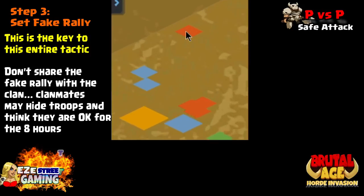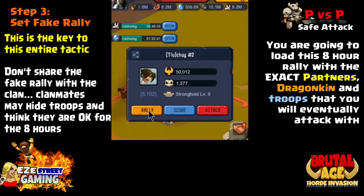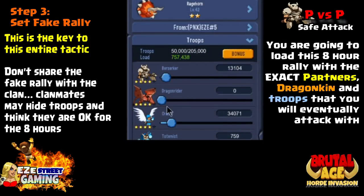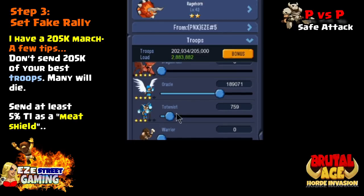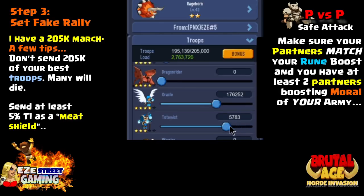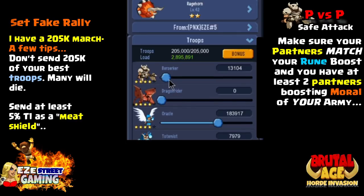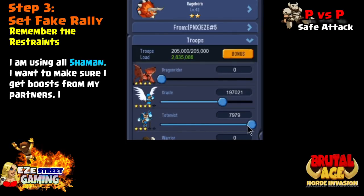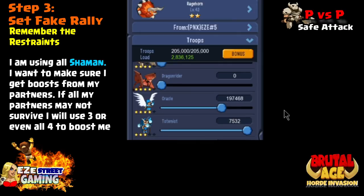Step three, and this is huge: set a fake rally. This is the key to the entire attack. Don't share the fake rally with the clan. A fake rally is a rally you're not actually going to carry through. You're going to go for an 8-hour rally with the exact partners, Dragonkin, and troops that you are going to attack with. In this example I have a 205,000 march. Don't send all 205,000 of your best troops because many of them are going to die - use at least 5 to 10% T1s in there with your T3, 4, or 5.